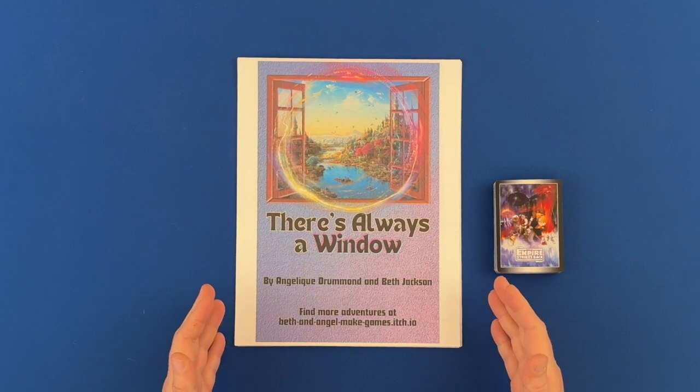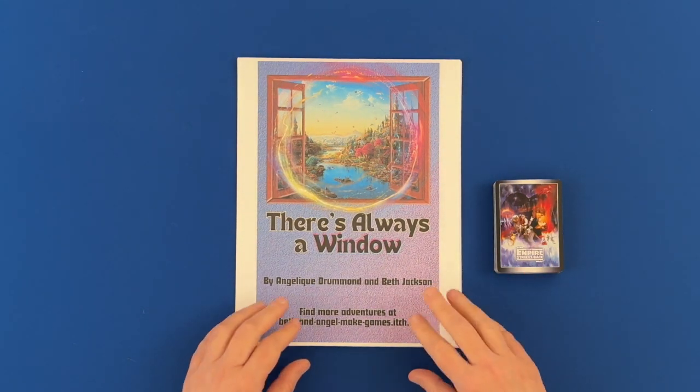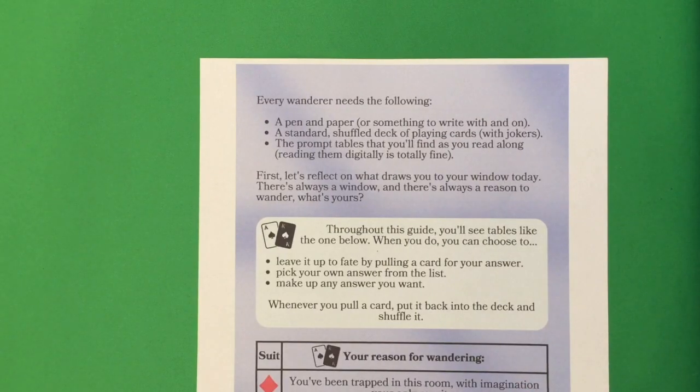This one is called There's Always a Window and all you need is something to write with and a deck of cards. It says every wanderer needs a pen and paper and a standard shuffled deck of playing cards with jokers. And then the prompt tables you'll find as you read along. First, let's reflect on what draws you to your window today — there's always a window and always a reason to wonder.